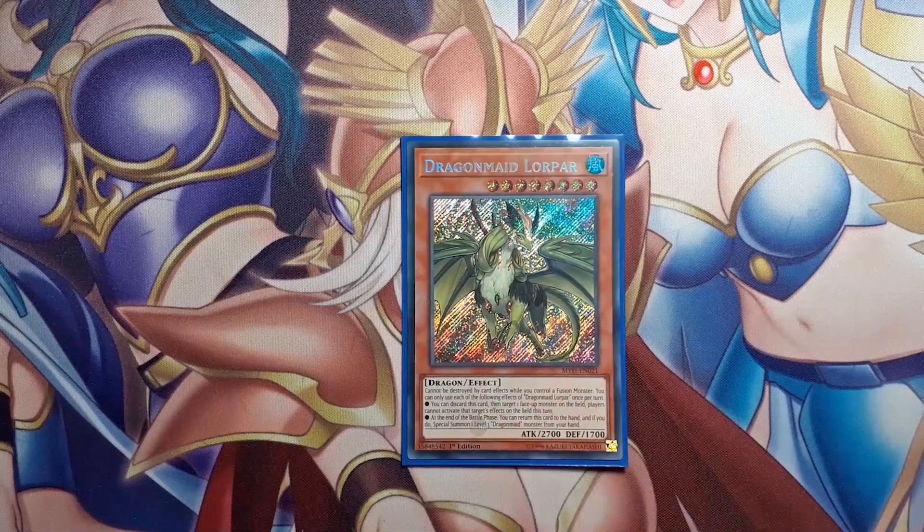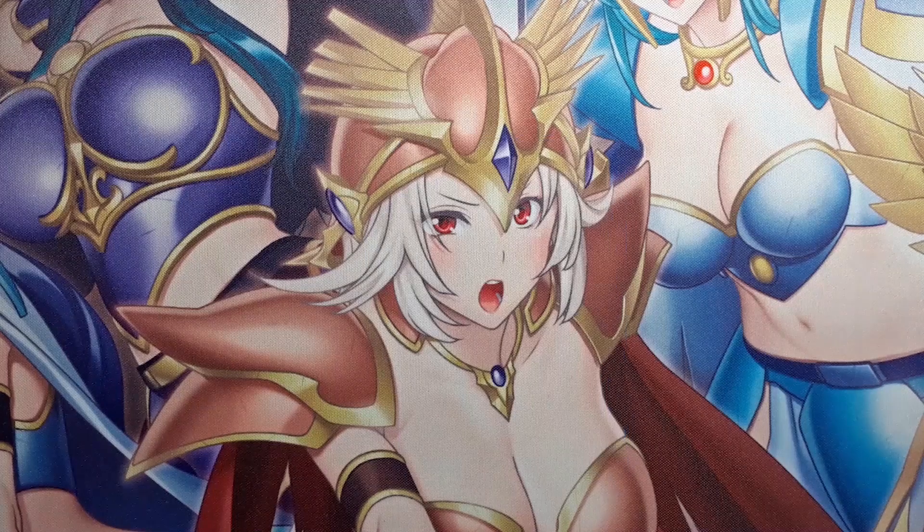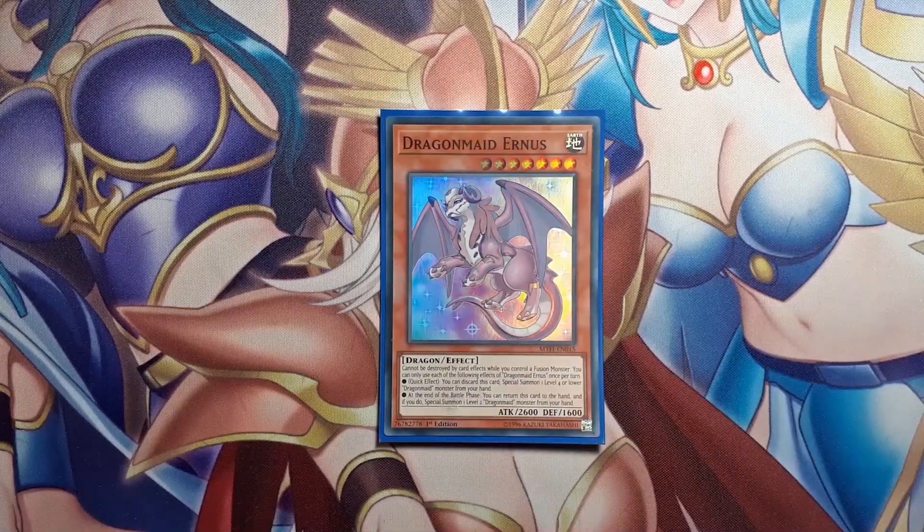For the big ones I play one Laundry Dragon Maid — just one level eight, since these are bricks you don't really want to see. This is the best level eight because it has an effect like Forbidden Chalice: you can discard from your hand and target an effect monster so that monster can't use its effect this turn, stopping negates like Crystal Wing. One level seven — Earnest — which is the best big dragon because as a quick effect you can discard her to special summon a Dragon Maid from your hand. Once you have a handful of Dragon Maids, you can search Earnest, discard her, and get them all out without even using a revival spell.